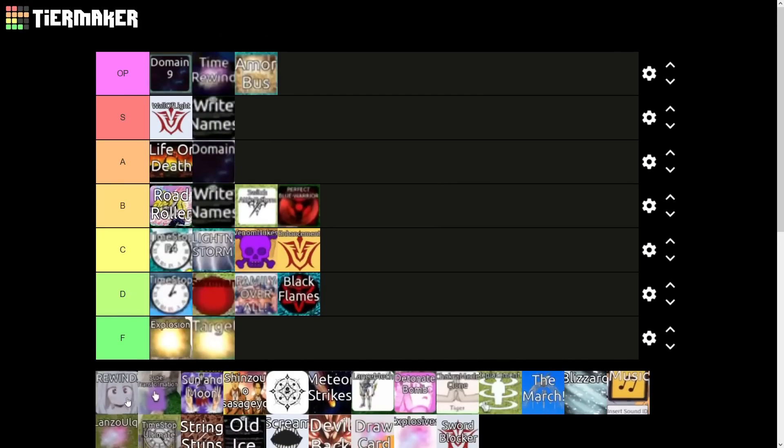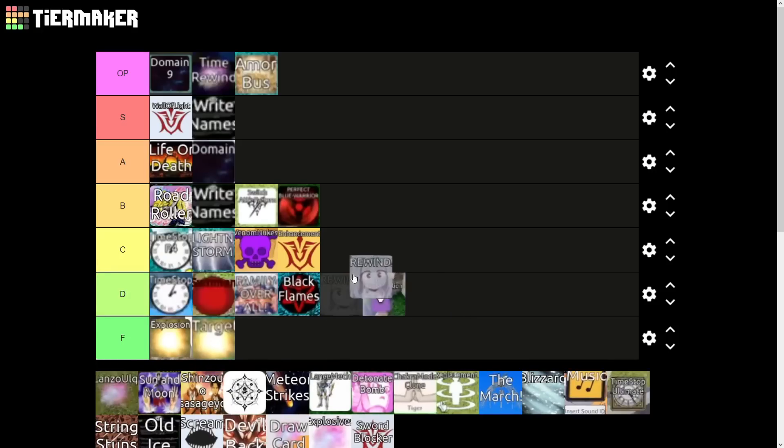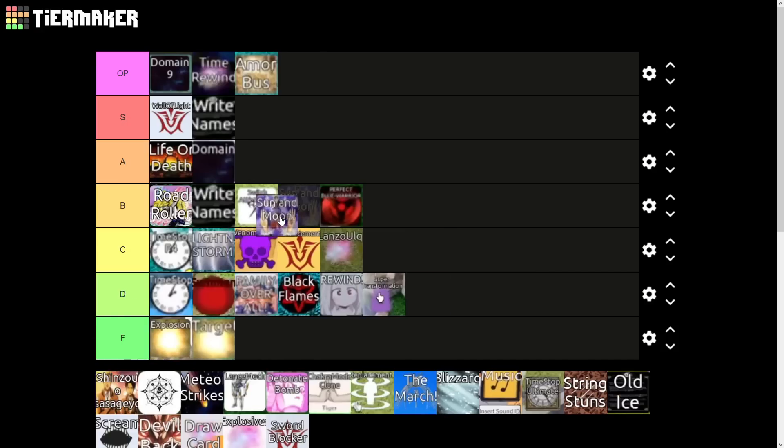Next up we have these two — one is on Deku five-star and one is on Goku. They're basically the same ability: they make the unit hit faster and sometimes do more damage. They're very decent abilities however they're not attached to the greatest units, so we're going to drop those in the D tier — I believe they're about the same in strength. Next up we have Ula Quora, which is another budget decent thing, right around the same area.